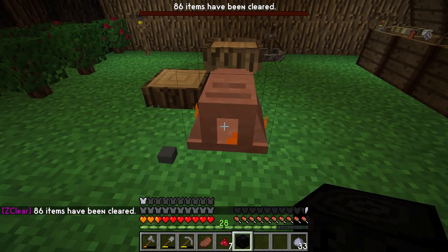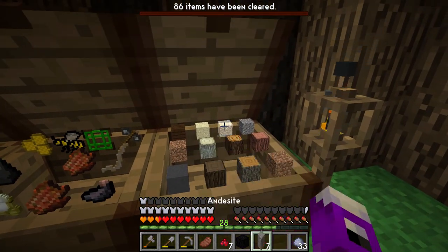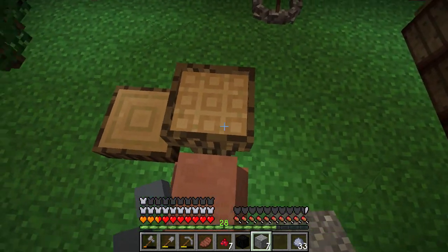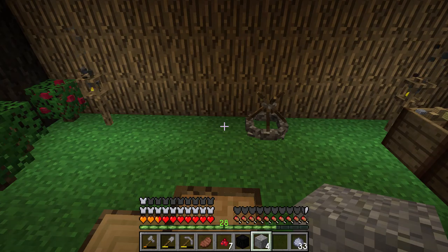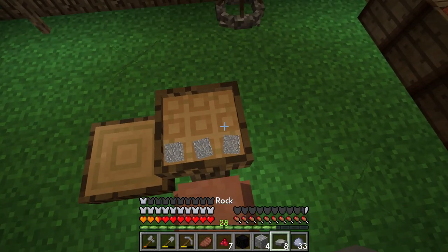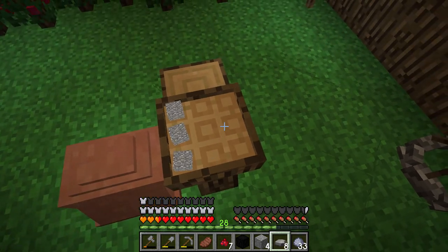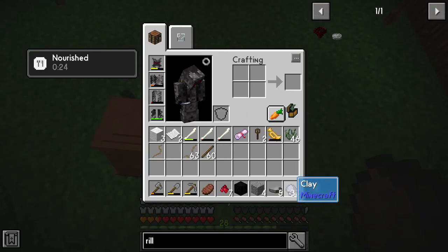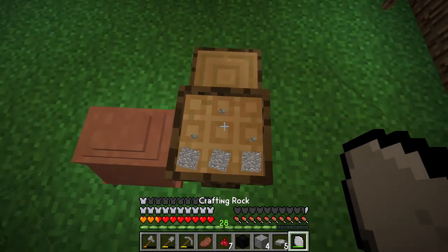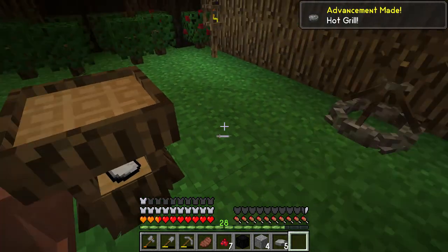So if I were to put cobblestone in there, it would cook it into smooth stone. However, earlier I went out and grabbed some andesite because I kind of knew this was going to be coming up. So let's go back to our grill — three stones in a V pattern. Wrong direction... that'll take some getting used to.